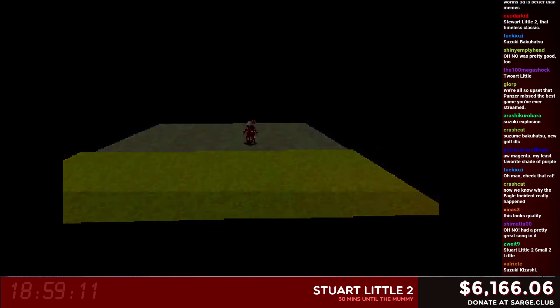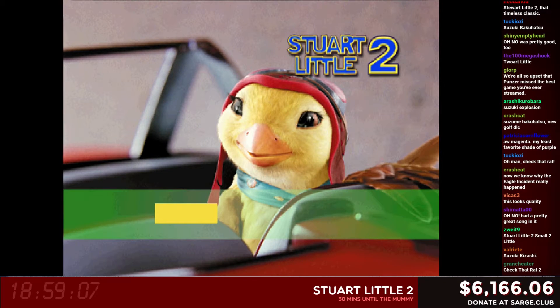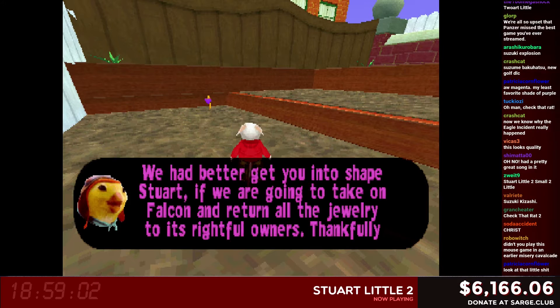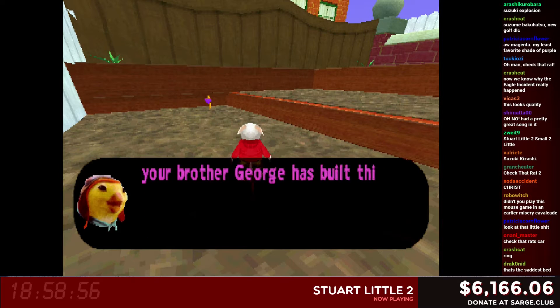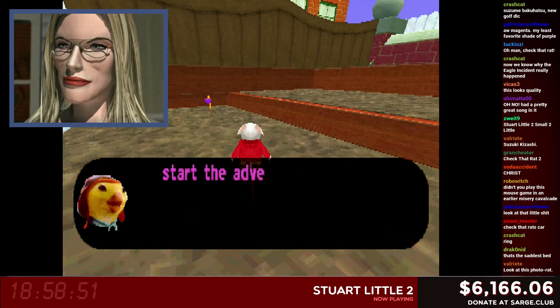I want to play the mummy. Oh, that's all yours if you want it. I see that mummy coming up and I'm like, hmm. My dashboard broke again. We had better get you into shape, Stuart, if we were going to take on Falcon and return all the jewelry. No, Robo Witch — we didn't play this mouse game earlier. We played a different mouse game, where you had to check rats. Check them rats.